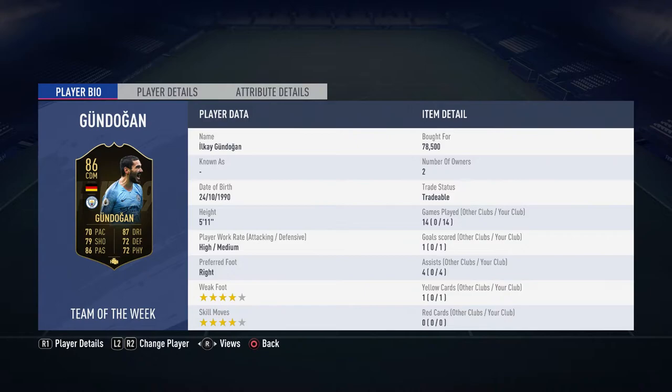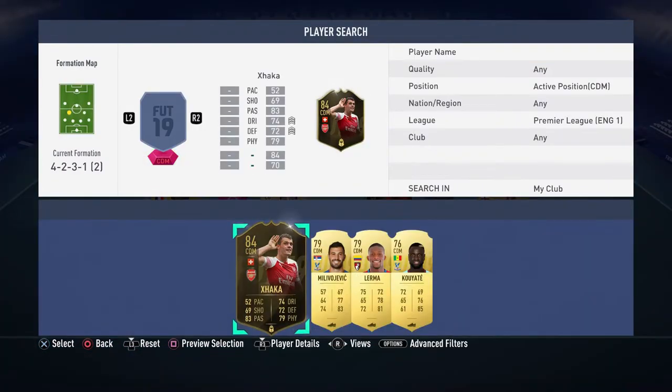The next player is inform Gündogan — I paid 78k. It's 14 games, one goal, four assists. High/medium work rates, four-star/four-star. Really good card: 87 and 86 pace stats, all stats above 70. He's really good on the ball, passing and linking up with forwards and wingers. He sits in the CDM role and makes great short passes, long balls — the only concern is he's five-eleven, quite small for a CDM.